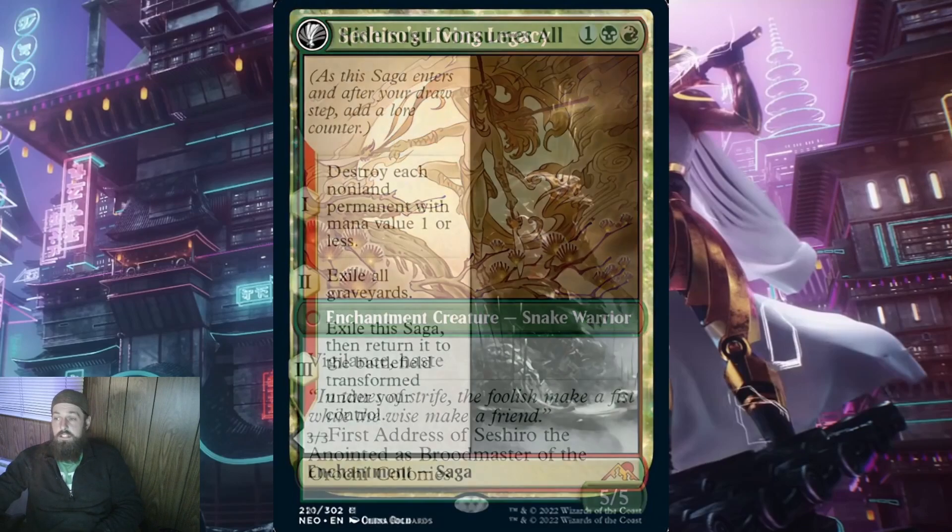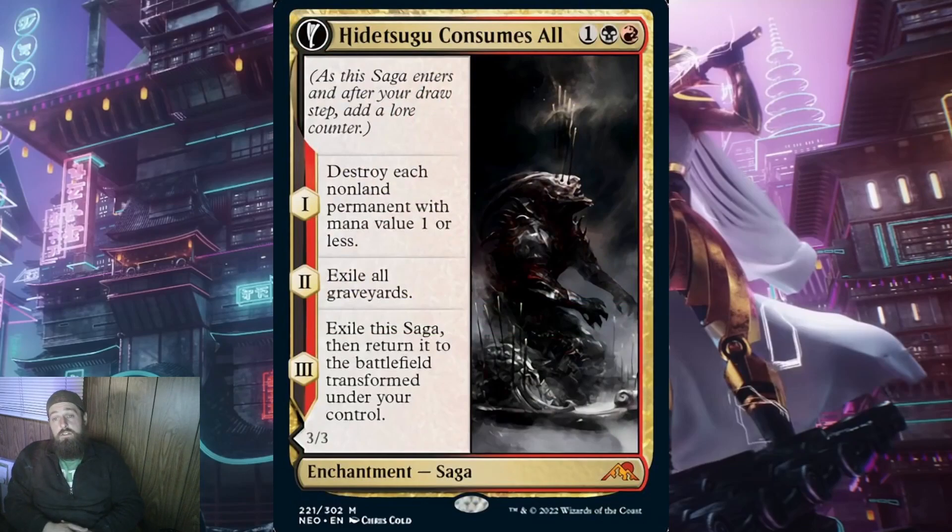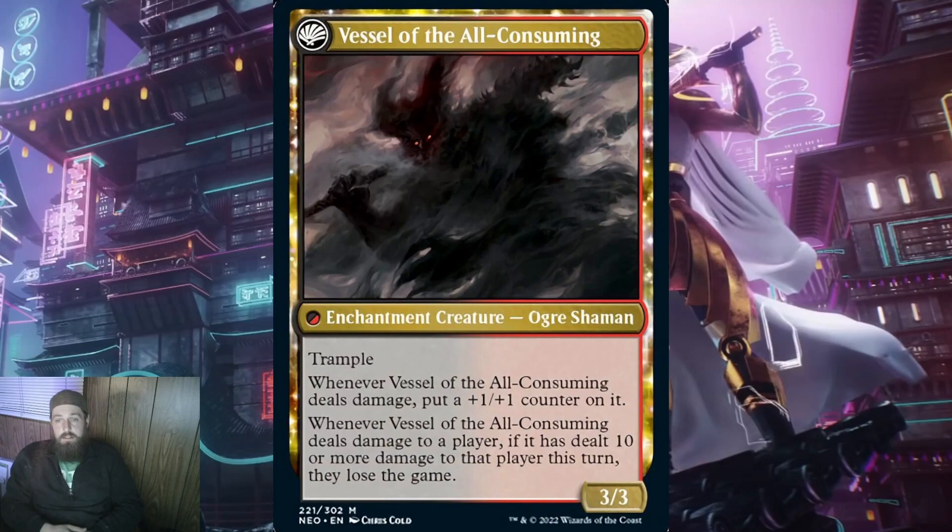Let's check out the last 2 sagas that are multicolored. The first multicolored saga is Hidetsugu Consumes All for 1 and a black-red. When it ETBs, destroy each non-land permanent with mana value 1 or less — this is a token wipe for 3 CMC, right there it's worth its weight. Then on the second lore counter, exile all graveyards — super powerful in Commander, especially if something like Jeweled Lotus or Sol Ring got wiped from the first lore counter. When this transforms, you get Vessel of the All-Consuming — a 3/3 enchantment creature ogre shaman with trample. Whenever Vessel of the All-Consuming deals damage, put a +1/+1 counter on it. Whenever it deals damage to a player, if it dealt 10 or more damage to that player this turn, they lose the game. With something like Blizzard Brawl twice, you'll be at 7/7 already — it's really easy to get to 10 fast.